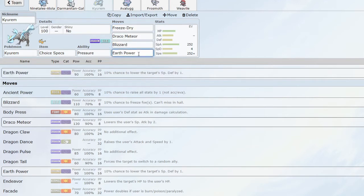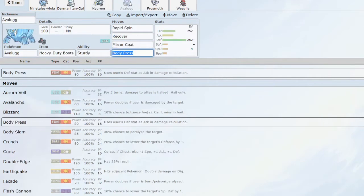Finally, Kyurem has Earth Power, which is good coverage against steel types, rock types, and fire types. Kyurem is particularly good against fire because it takes neutral damage thanks to dragon typing, and Earth Power really threatens things like Torkoal and Cinderace — things that give my team trouble, especially under sun.